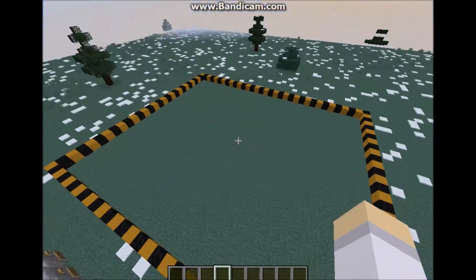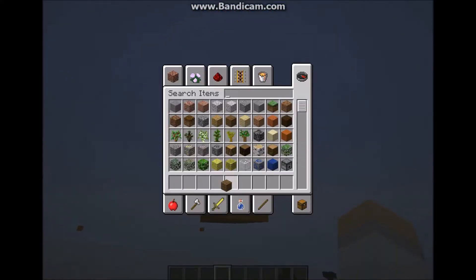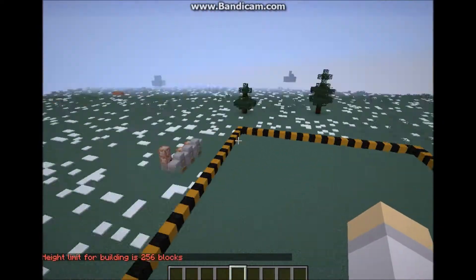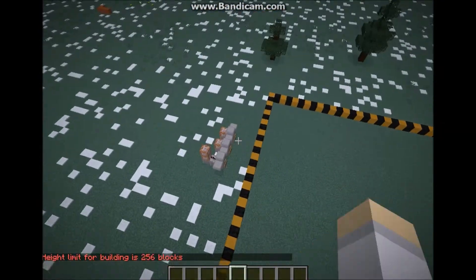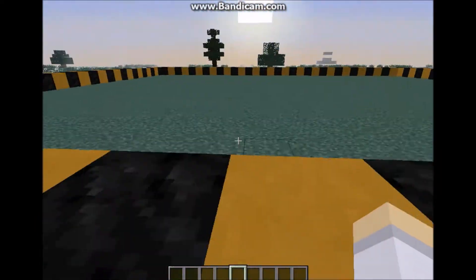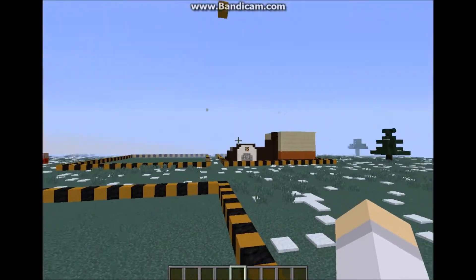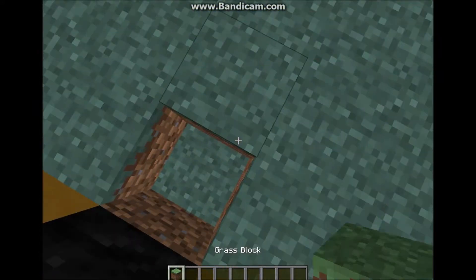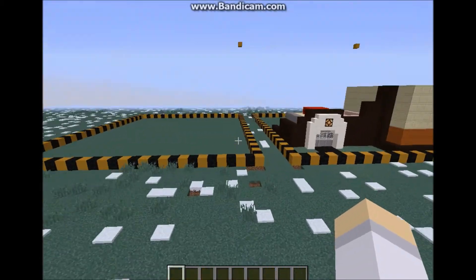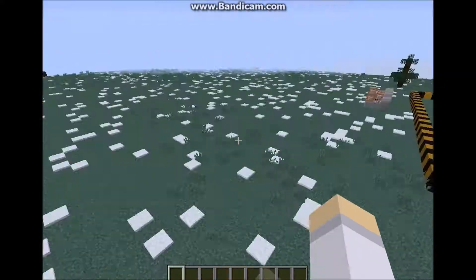Here it is — my plot. I don't know the dimensions, but this just marks how high you can build. I also have this control panel so we can save the plot, load from my save plot, or clear the plot. This is the edit plot, this is the display plot which would be like what people see of your plot, and this is the save plot — a placeholder plot.